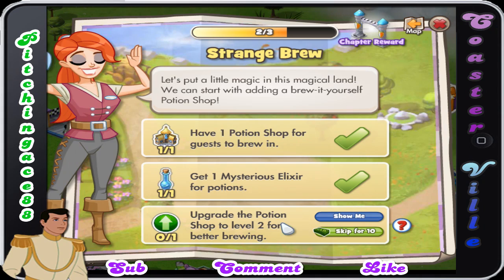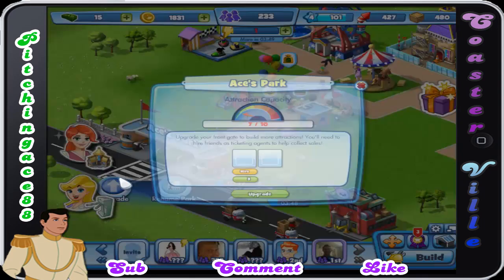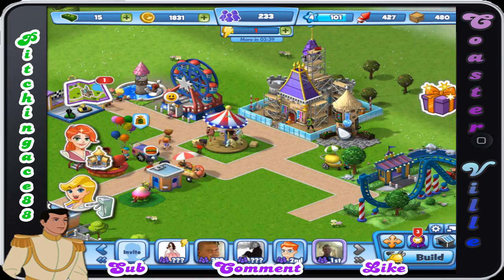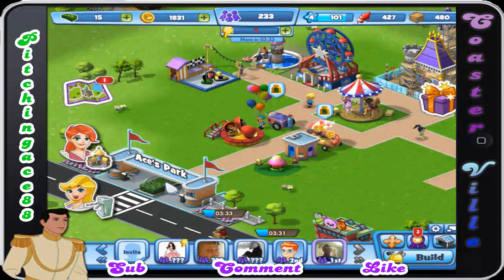Use the potion shop — yeah, I need the potion shop for this upgrade, but I need someone to support me. And we also need to upgrade the front of the park. What I'm going to actually do now is stop the video here. I'm going to wait until I have some of my friends give me the clothing and also increase this aspect of it, and we will continue on. This has been PitchingAce88 for Coasterville on Facebook. Feel free to add me, I will talk to you guys later. Over and out.